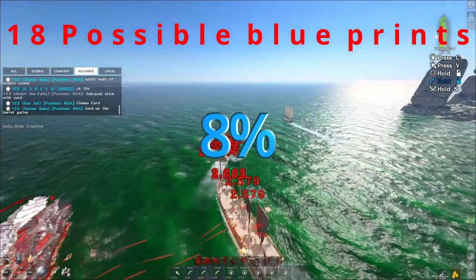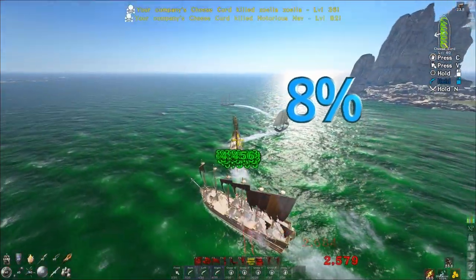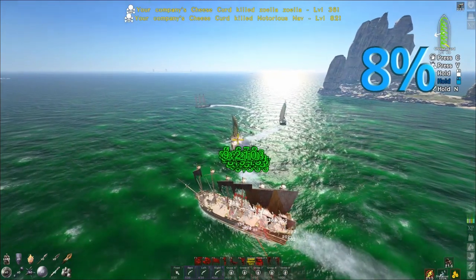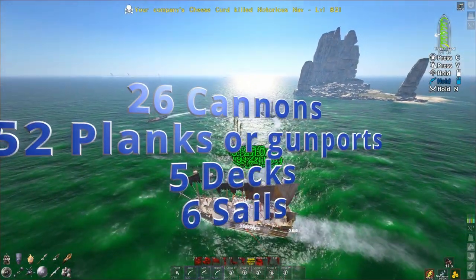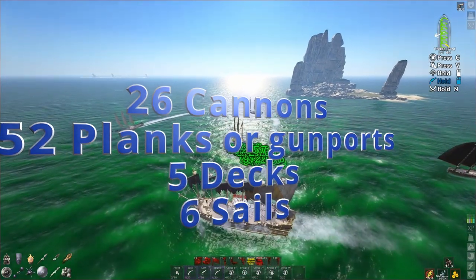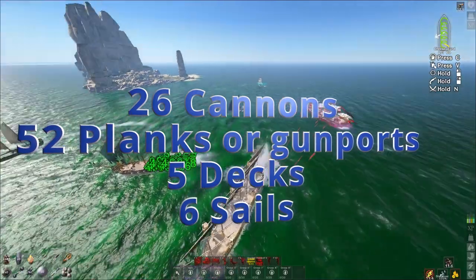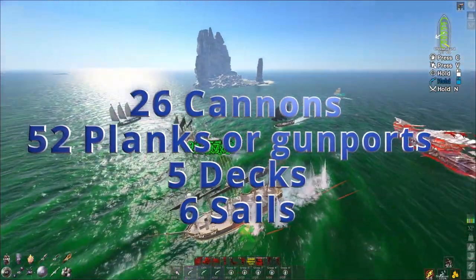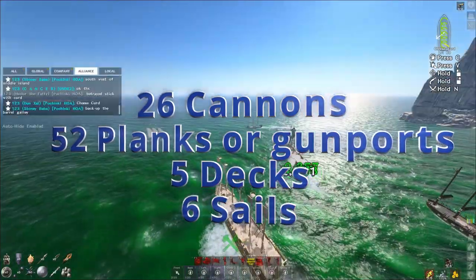It boggles my mind how something so powerful can just take away that small of odds. You need 26 cannons and 52 planks or gun ports, five decks, six sails — let's just say 50 blueprints overall. You may get some one and two crafts in there because they screwed up crafts and still haven't fixed them. So, 50 blueprints.